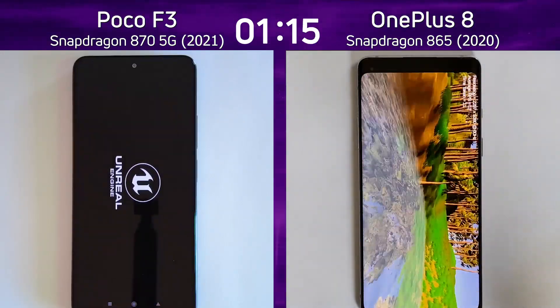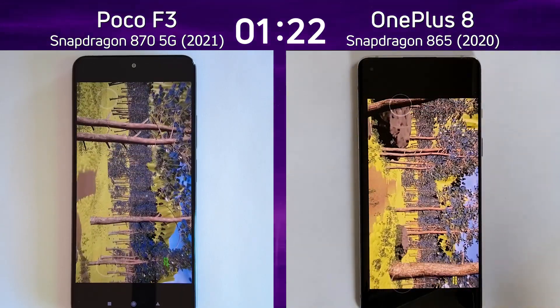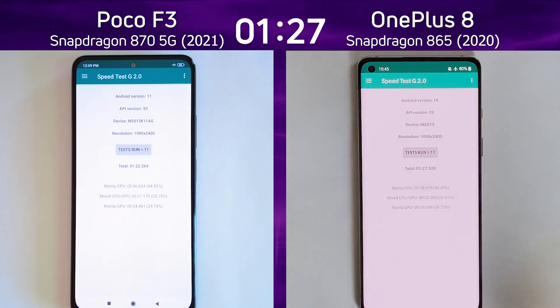The Poco F3 is now into the Unreal test as the OnePlus 8 is also just about to start the Unreal test. The Poco F3 reaches the end of the path — one minute, 22.2. The OnePlus 8 can't be too far behind. And there it is — one minute, 27.5.